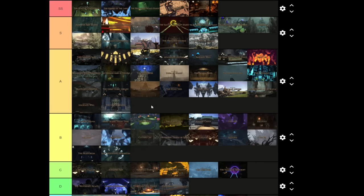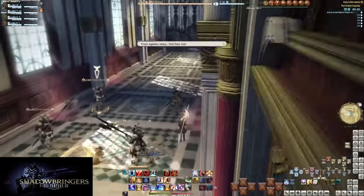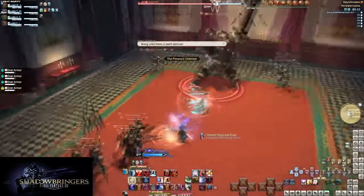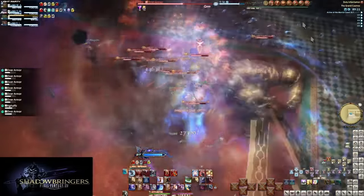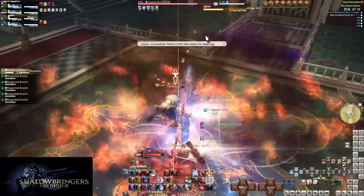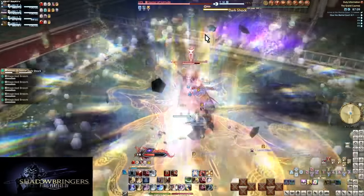The Grand Cosmos is super undertuned for when it was released — basically nothing hurts except the final boss which can instant kill you. Despite the low threat, the pulls are really fun to big-pull. I like the look of the mansion and the garden area is very pretty. The first boss — the hit boxes on the brooms suck, I won't deny that — but in general the boss is fun with stacks, spreads, and avoiding the brooms.